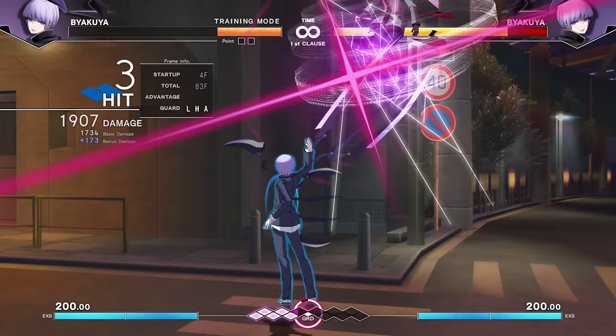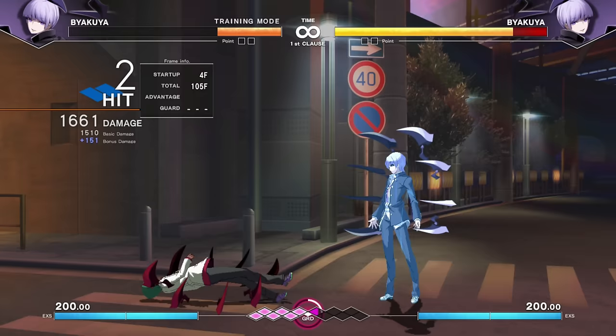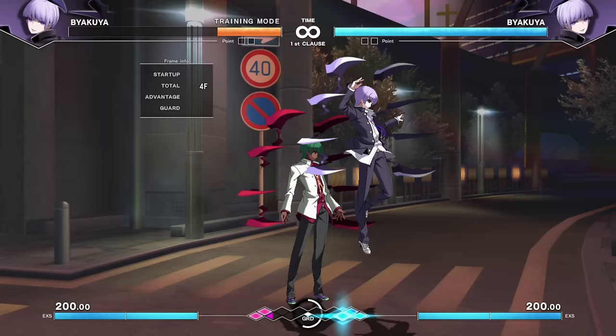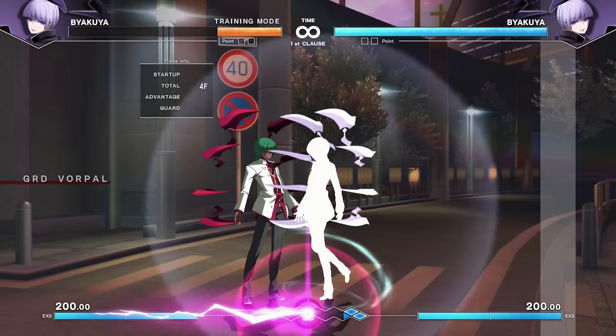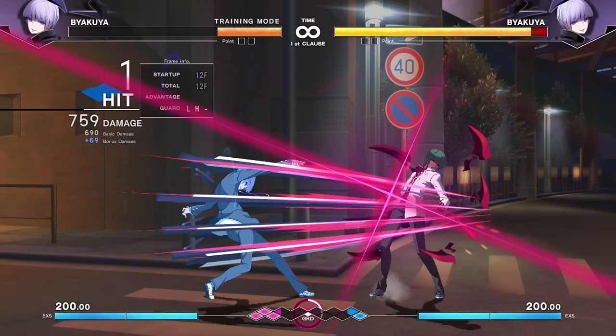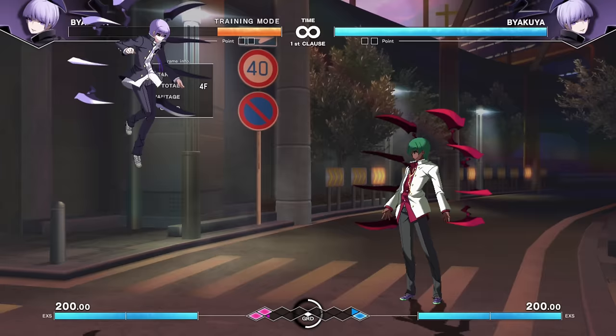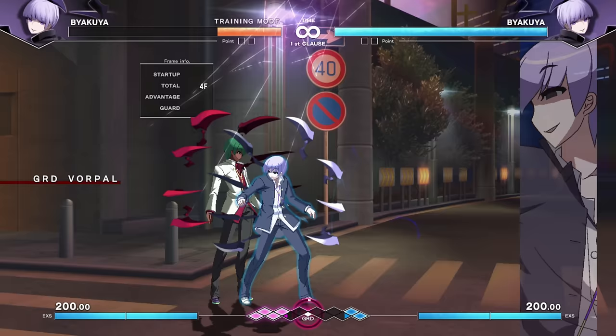Many trap-based characters are trap zoners — the trap is there to frustrate you while they throw projectiles. Byakuya is trap rushdown. On top of the fantastic normal suite, he has lots of tools to pressure you. Jumping backward can surprise with a low when you're laying traps at the top of the screen — that's exactly the kind of shenanigan he can pull off.